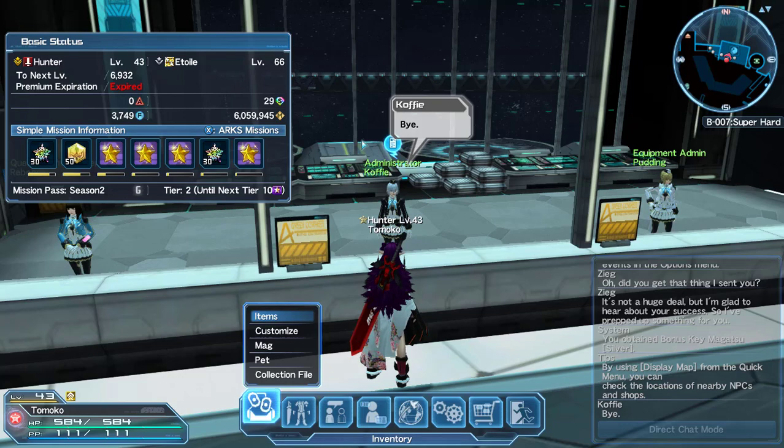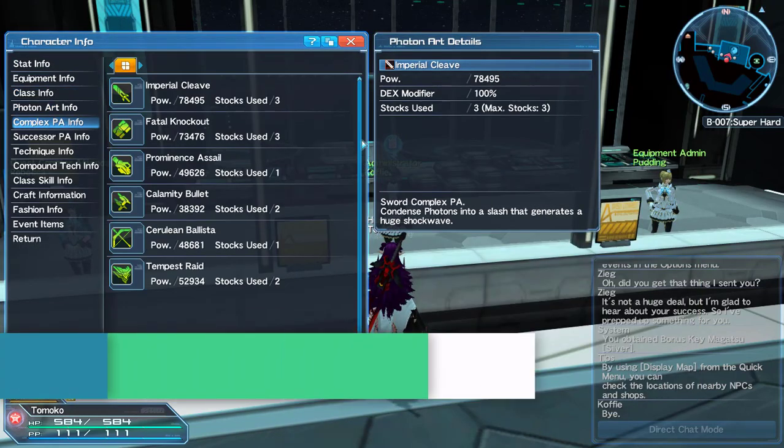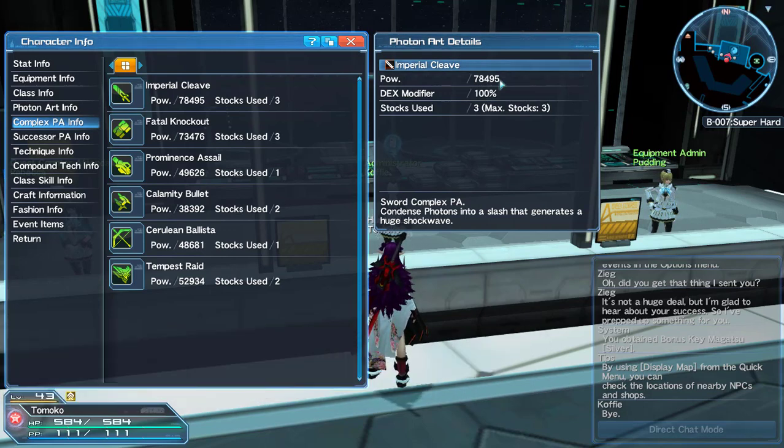Once you do those two quests you can increase your stock. To access your complex PAs, go to your character info — they're right here. As you can see their power is very high. For example, the sword PA shows 78,495 power plus your DEX modifier. The more stocks you have, the more times you can use it per quest — it's similar to your photon blast or dark blast.